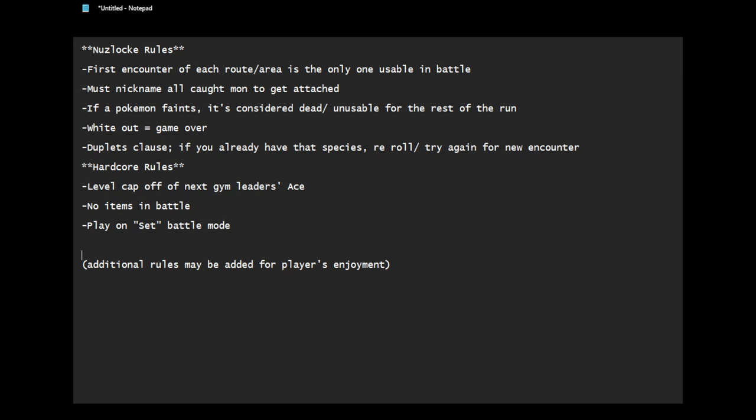If you're doing your first Nuzlocke, I don't necessarily recommend doing hardcore rules. There's some things to get used to, such as pivoting, getting used to knowing the fact that Pokemon that faint won't be allowed anymore, items in battle — there's certain things you might not be used to yet. So don't be afraid to start off with some easier rule sets, not jumping straight into hardcore rule sets.